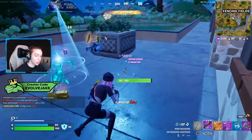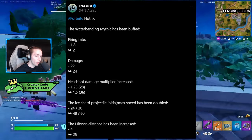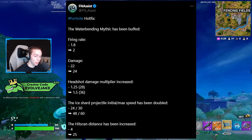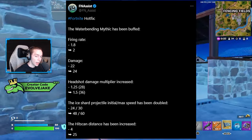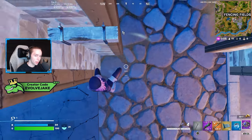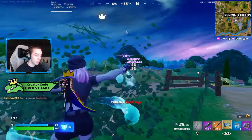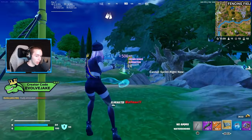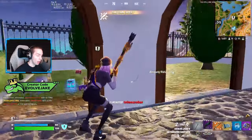Two weapons also got buffed. The Water Bending Mythic was buffed a lot — it now does two extra damage, the fire rate was increased from 1.8 to 2, and the headshot multiplier was increased from 1.25 to 1.5. The speed the ice shards travel at was increased so you'll need to lead less, and it will now be hit scan for a greater distance — increased from four meters to 25 meters hit scan range. So within 25 meters you won't have to lead the target at all.